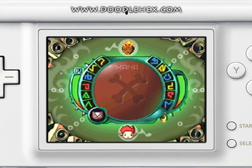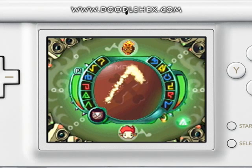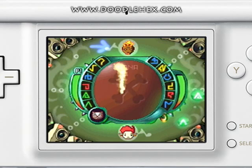In DoodleHex, you draw magic symbols known as runes. The runes that you can use are shown here in your grimoire. When a rune is drawn in the drawing area, it will be shot out towards your opponent that is located at the top of the touch screen.